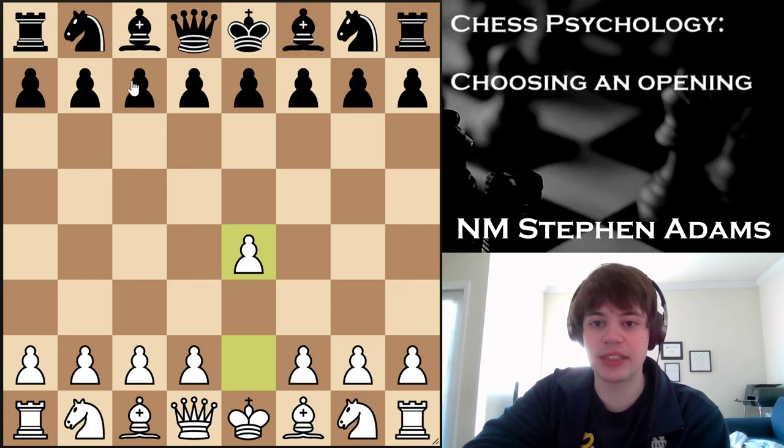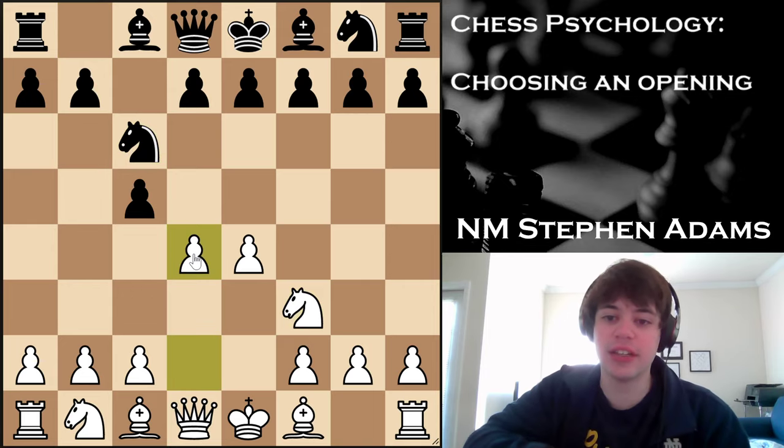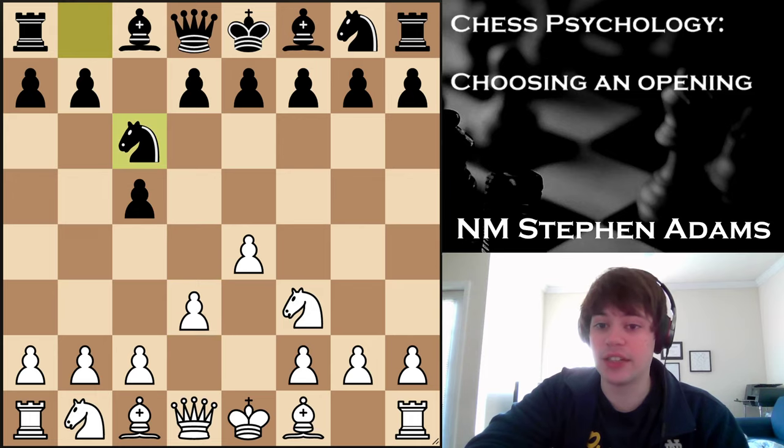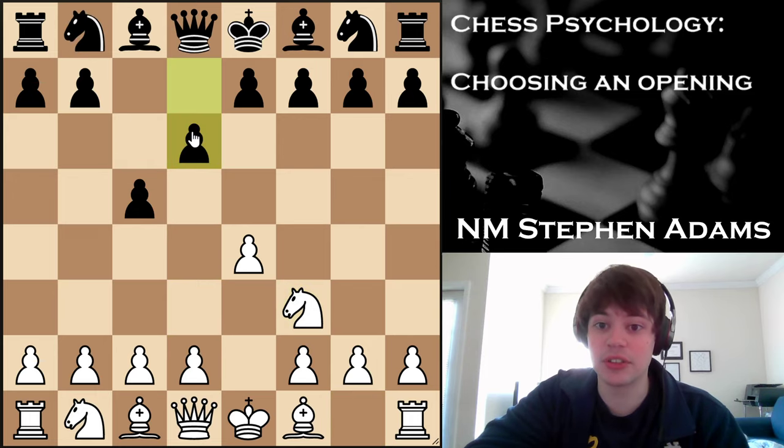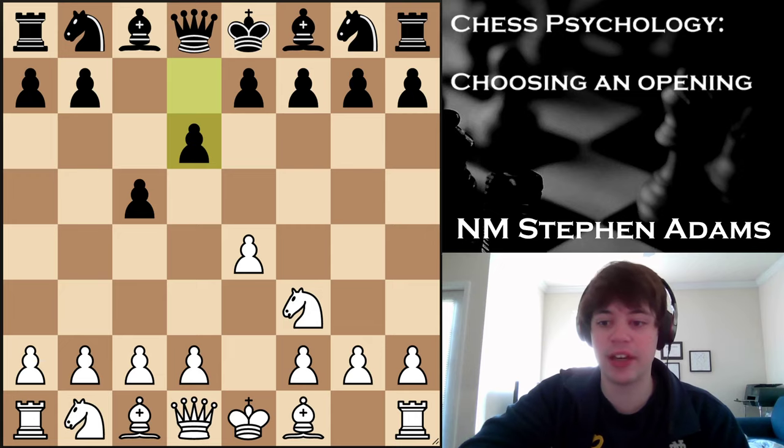Against the Sicilian, I would recommend that you play the Open Sicilian. This is the most testing line against the Sicilian, and there's lots of theory depending on what Black can do — they don't even have to go Nc6 on move 2, they can go d6. There is tons to learn in this variation, but this gives White the best attacking prospects and the best chance to play for an advantage.